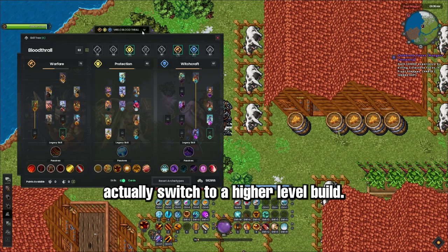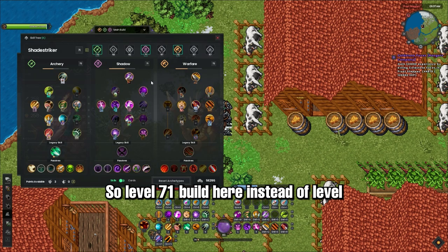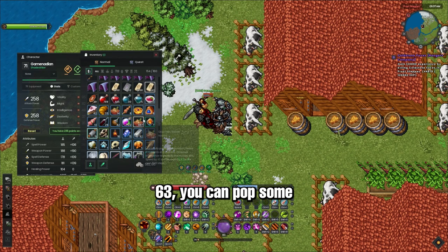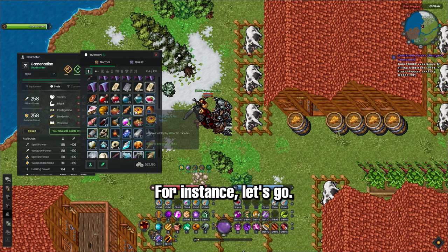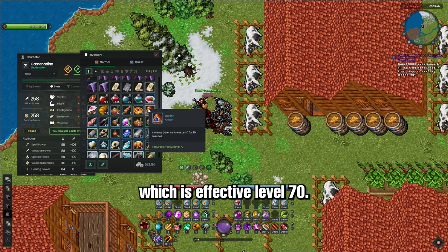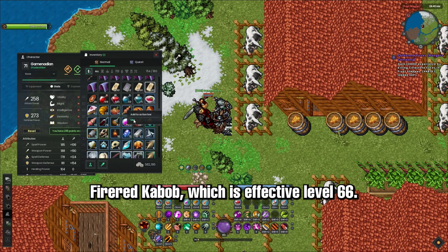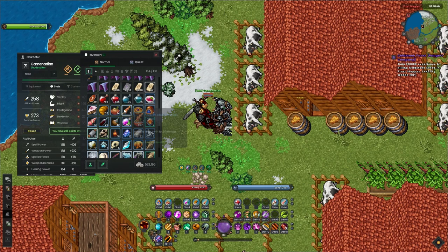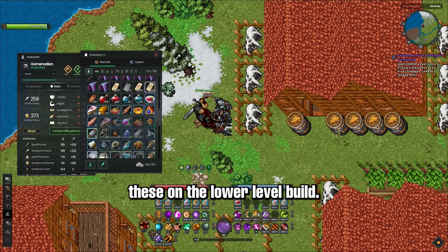If you want, you can actually switch to a higher level build — a level 71 build here instead of level 63. You can pop some higher level effective food. For instance, let's go Danish, which is effective level 70, and Fire Red Kebab, which is effective level 66. You actually wouldn't be able to use these on the lower level build.